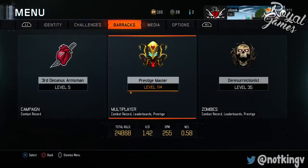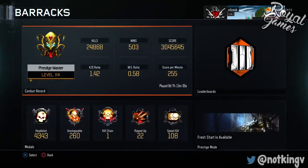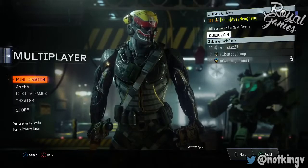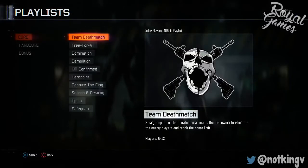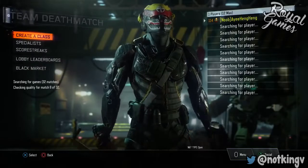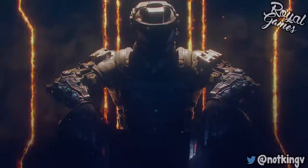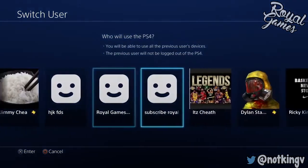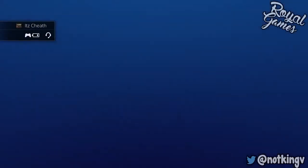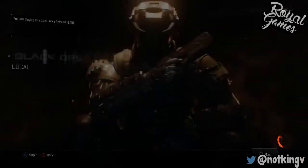Overall this is a very easy glitch. Let me show you one more time — I'm doing it to my friend's account. First step, sign in with your Prestige Master account. Then go to team deathmatch, find a game, and right when it says searching for players, spam the O button to back out to the screen where it says X to start. Hold the PS button, switch users, switch to the account you want to duplicate to, and make sure you spam X on that account so it puts you in local.